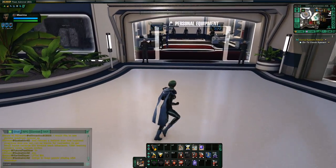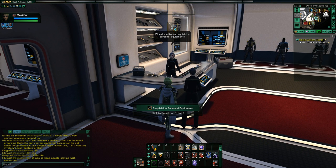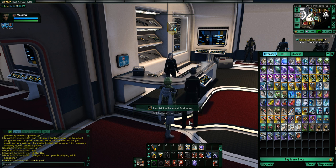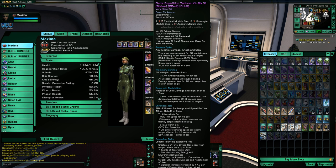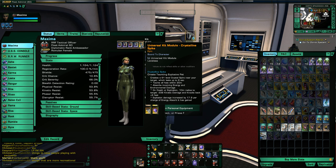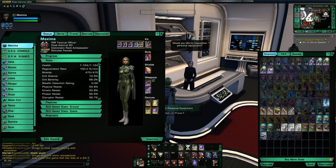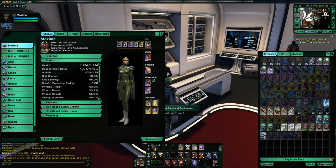Make sure you can customize your bridge officers and teach them new skills — it's something very important to do because sometimes the default skills they come with aren't that great. Maybe they come with a cannon ability and you don't even have cannons on your ship. So you'll want to come over to that vendor and teach them a torpedo or beam ability if that's the way you're going.